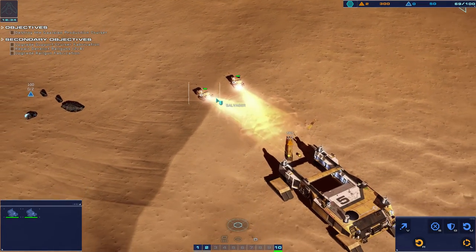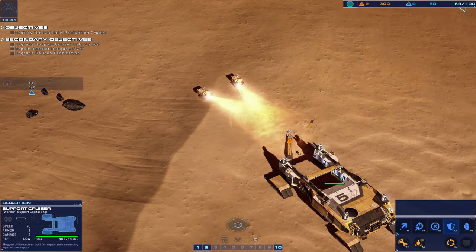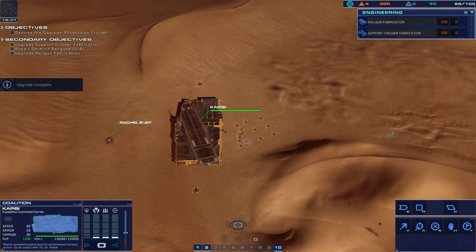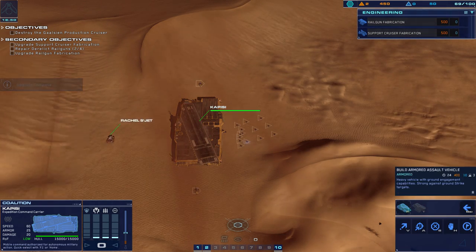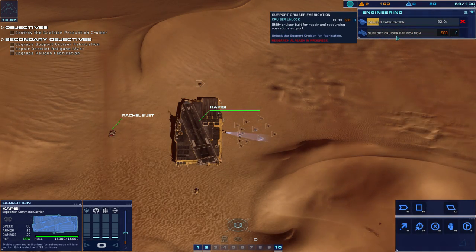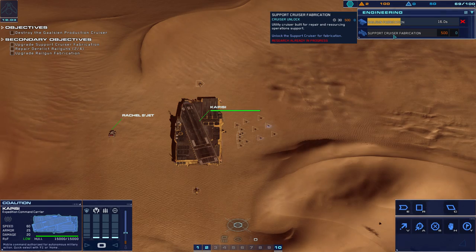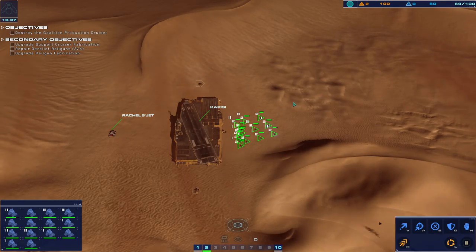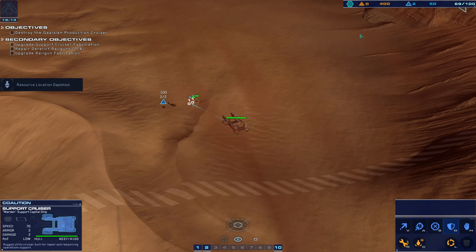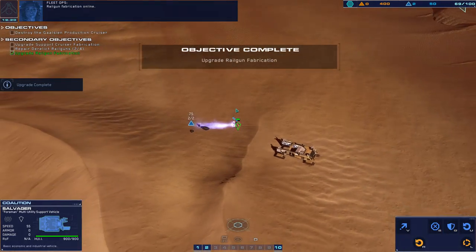These guys don't even seem to dock when they use the repair cruiser — there's a resource collector drop-off but they don't actually have a dock, it's kind of weird. We will make railguns — oh, I guess I didn't research it because now I have the option to do it. We're going to do railguns now and unlock support cruiser because that will give us better overall efficiency. But we don't get that many RUs anyway, so maybe we should take it easy. Railgun fabrication online.